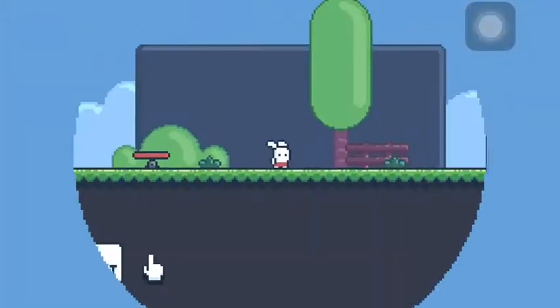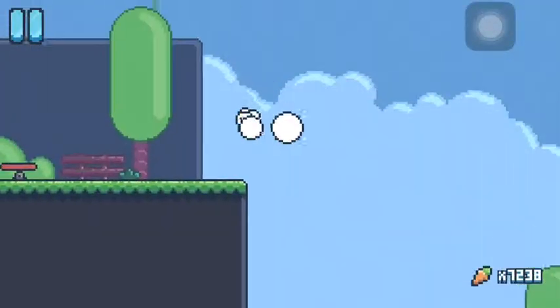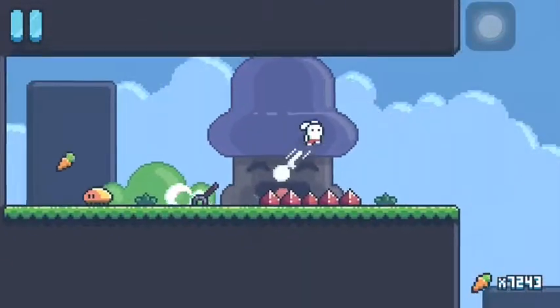Here's how to get all the keys on World 6 Stage 1 in Yeah Bunny. We're going to jump to the left up here, jump on a spring again, double jump, flip this switch.